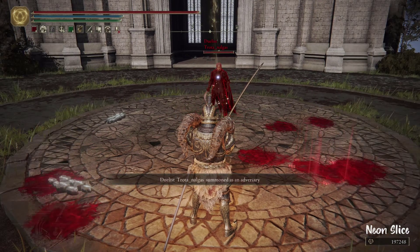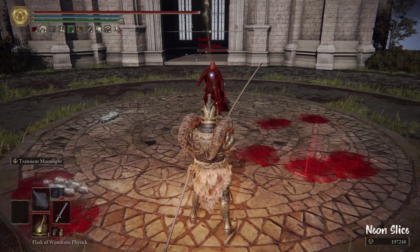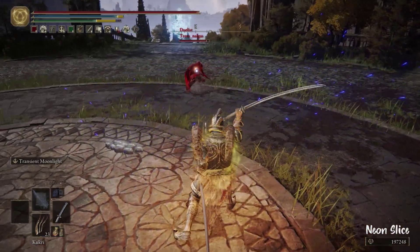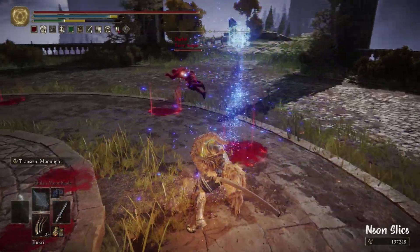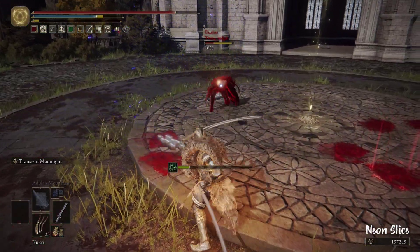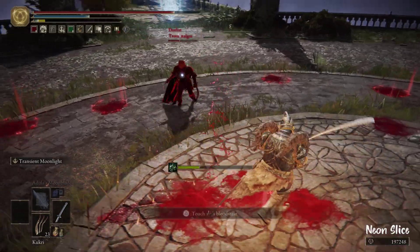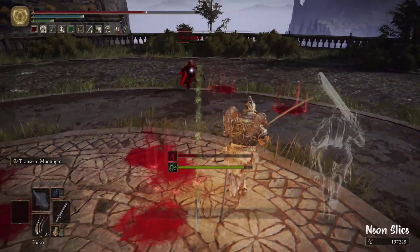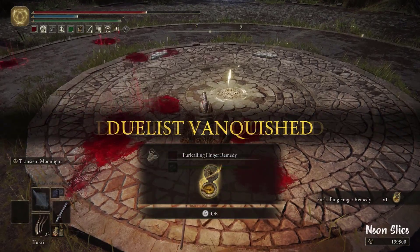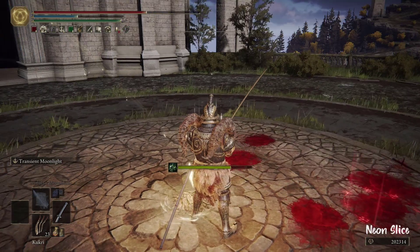You again. I'm going to bow — he doesn't bow. I don't think he knows about it. Are you just going to run away? If you heal, I swear. That roll catch almost happened. GGs, my friend. GGs — I applaud you. I don't agree with your name choice. If you speak Spanish, you'll know what that means.